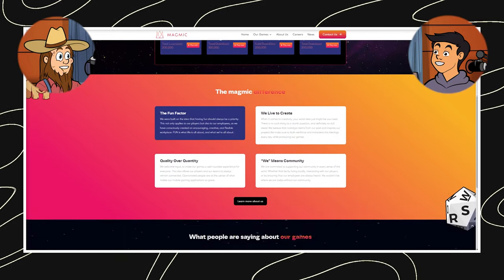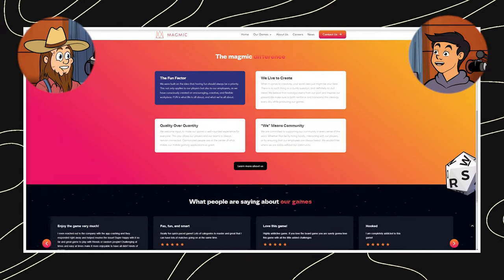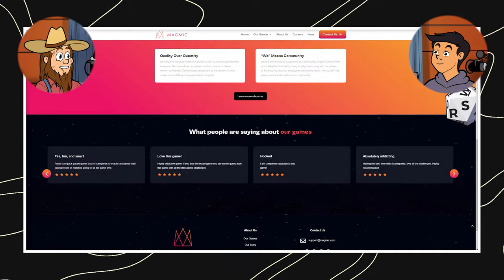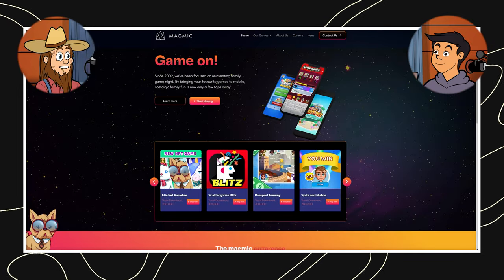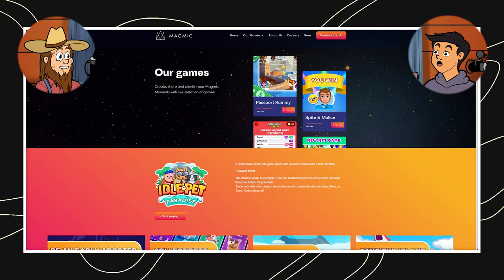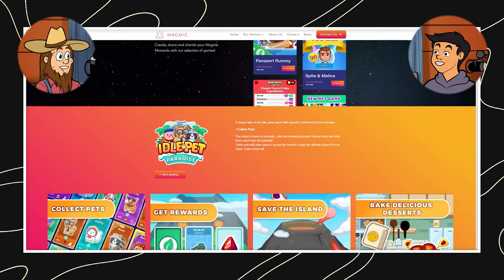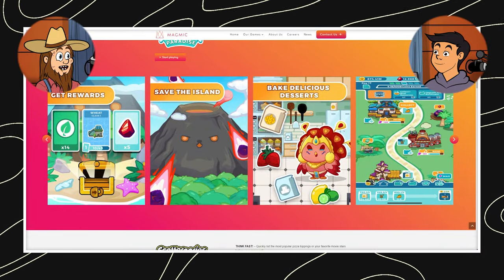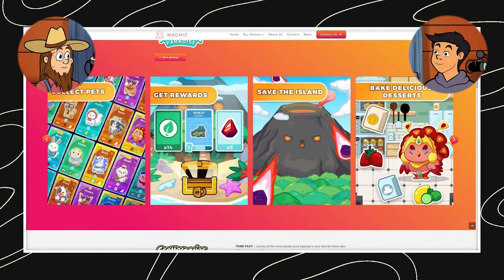Yeah, and it's an idle tycoon type of game. They haven't spilled all the beans on gameplay yet, but building and upgrading MLB parks and trading players — that's got potential. Plus, Magmic knows their way around big IPs. Remember their Scattergories with ChatGPT and that UFC rummy game? True, they do have a knack for blending existing franchises with engaging gameplay.